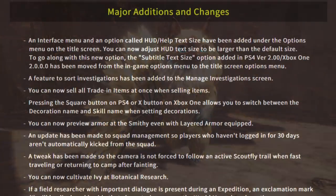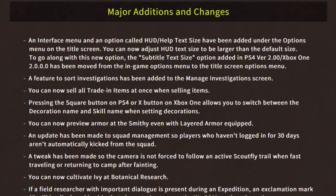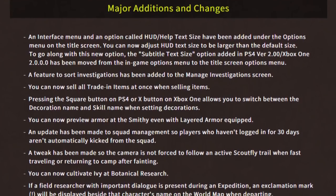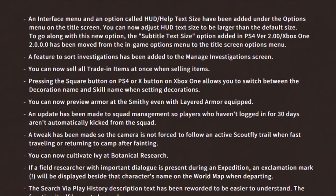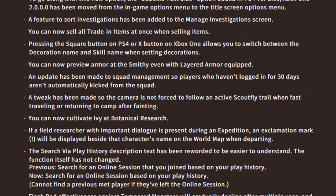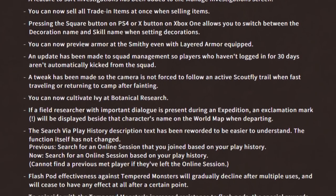Some other additions and changes coming to the game with this update: they finally added a way to sort investigations, which we've been wanting for a while. You can sell all your trading items at once. You can swap between the decoration name or the skill, so now you can just see what skill it's activating. We can now cultivate ivy at the Botanical Research — that's one of the things we've been missing. If you're a trapper, you'll definitely like that update, being able to combine ivy with spiderweb to get nets and create traps.